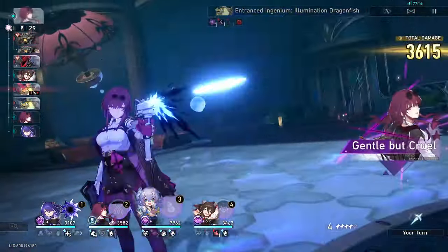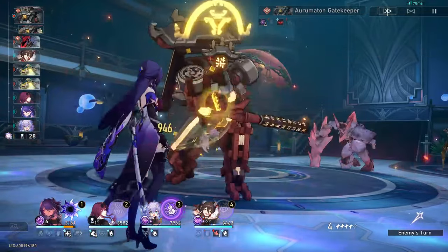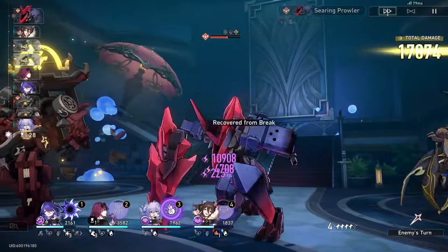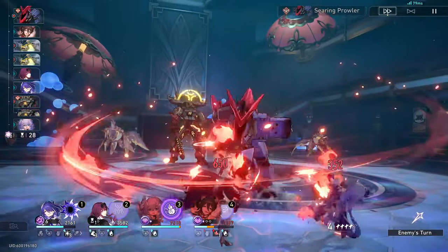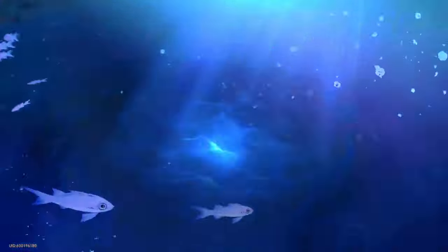Acheron's game plan seems to be this: you use her skill and ally debuffs to stack Crimson Knot onto enemies and to charge up Acheron's ult. And when you use her ult, you want to target the enemies that have those knots to maximize your damage. It's fairly simple and straightforward, but there are a few nuances that I think you should be aware of.